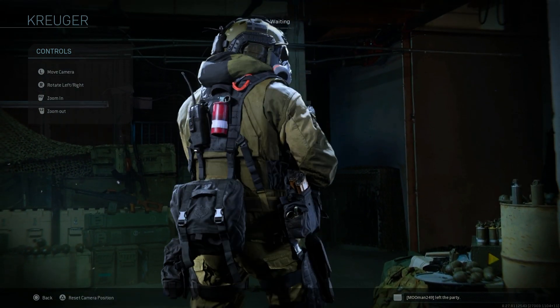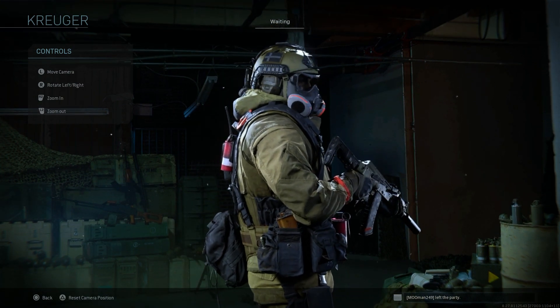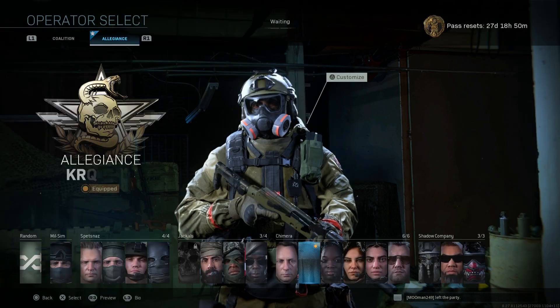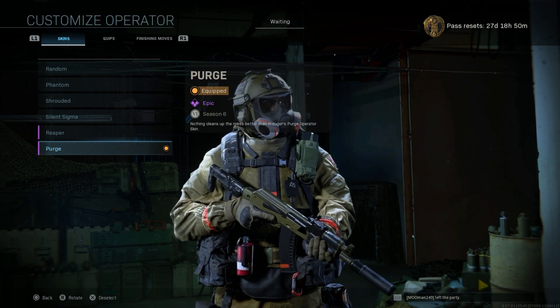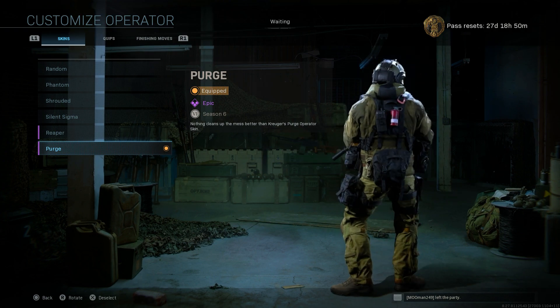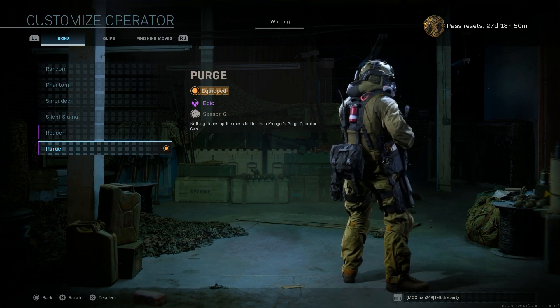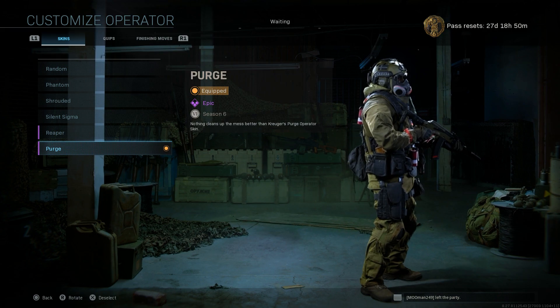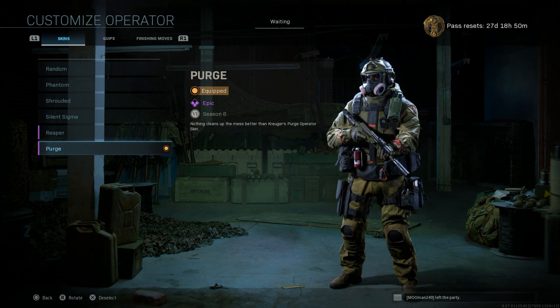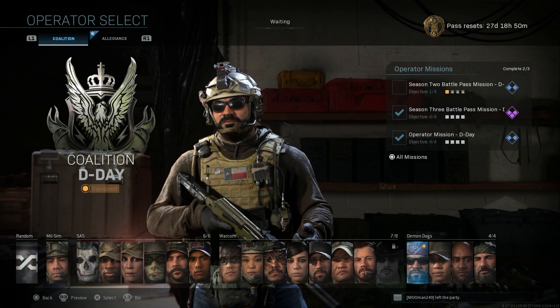So that is the Purge Operator skin for Kruger — Austrian Special Forces Jagdkommando. From a full body perspective you can really see just a really awesome looking skin. One of the better skins — this definitely fits in line with a Milsim skin here for Season 6, which have been pretty scarce this season. So it's nice to see some Milsim skins.